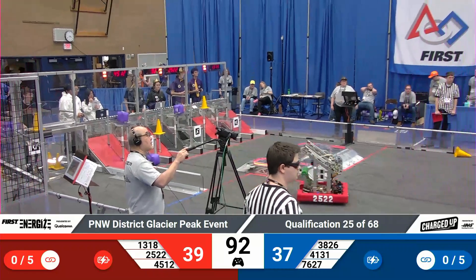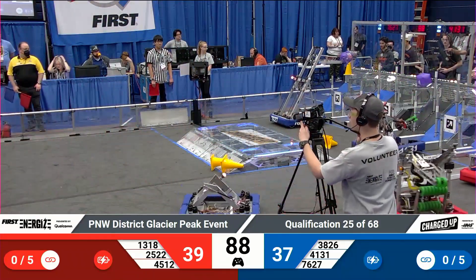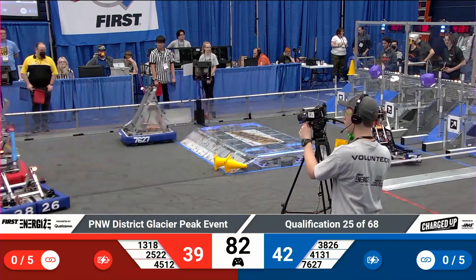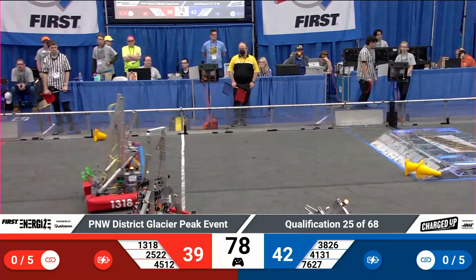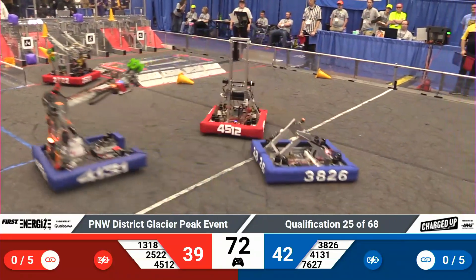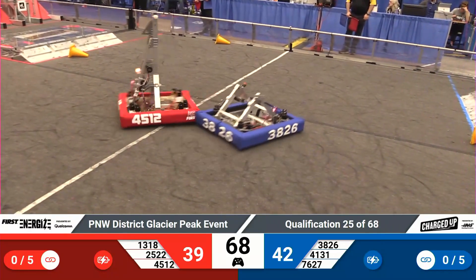When that drops, three points on the board, and the Red Alliance out to their first lead of the match, 39-37. The two scoring machines for red — 25-22 and 13-18 — back in their loading zone. Now 13-18 heads into the vicinity of their community, losing their cone thanks to Surf. They'll go back to the substation and try again. Otter Chaos, 45-12, doing their best to disrupt the Blue Alliance's scoring effort.